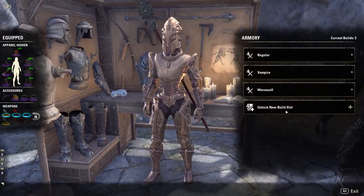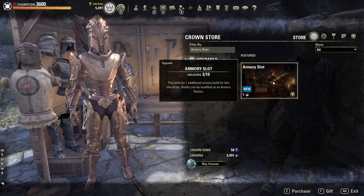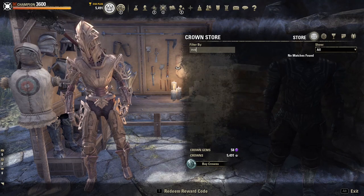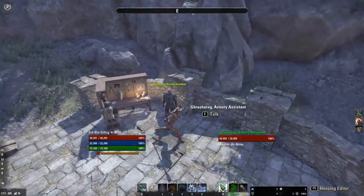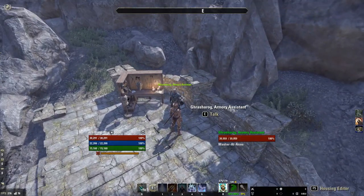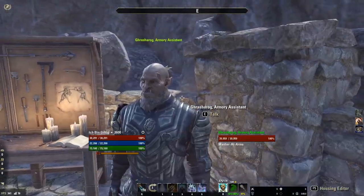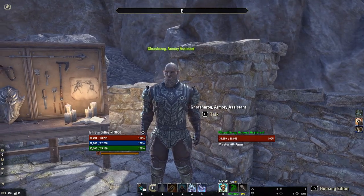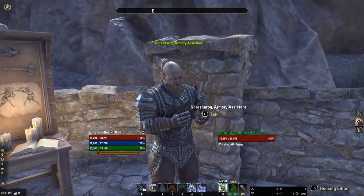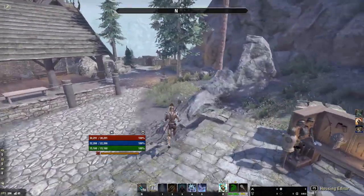I don't know what the crown store price is going to be for armory slots. You can buy up to 8 additional slots since you get the first two free. I'm going to assume it's 1,500 crowns, just like outfit slots. And of course the assistant — I'm assuming, similar to the banker and merchant, it's going to be 5,000 crowns. If it's cheaper, great; if it's more expensive, I don't know.